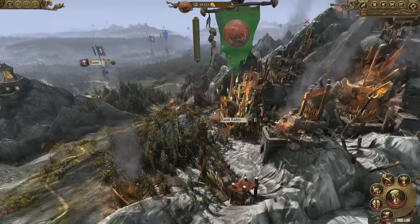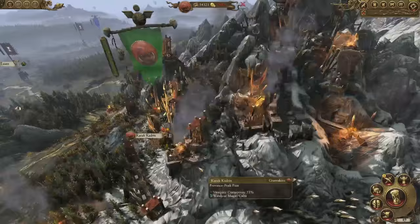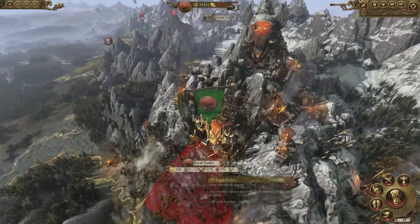Now the city is ours, and you can see that the Greenskins have really made their mark on it, festooning it with Orc iconography and infrastructure. If the Dwarfs capture this city back, that will all get torn down, of course.